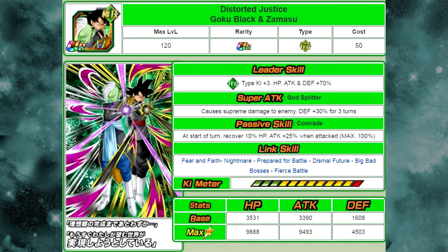He has max stats of HP of 9,888, attack of 9,493, and defense of 4,503. Defense is a little bit better now — went up by about 600. The attack is pretty cool, almost hitting the 10,000 mark. HP is right under 10,000. As a Transcendent Ultra Rare, it's decent. My opinion would be Transcendent should be over 10,000, but it's not too horrible.